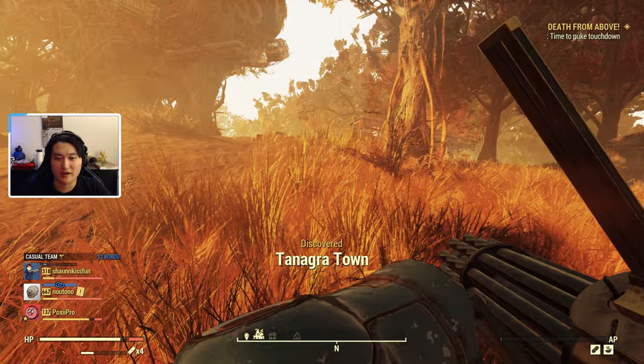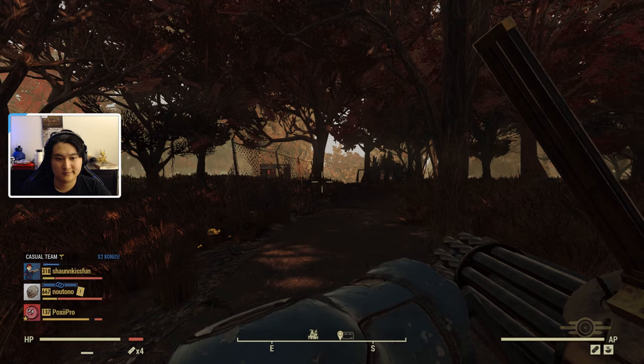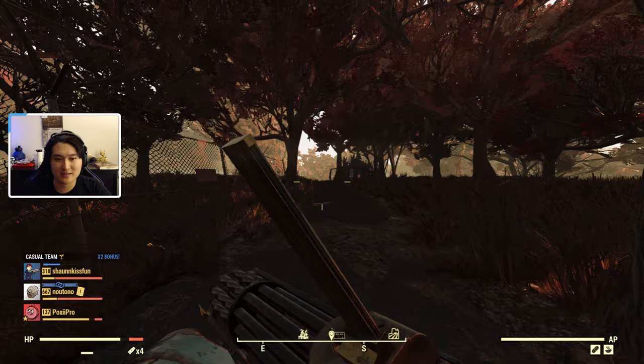Alright, we have arrived at our destination — Tangra Town. Now we just need to locate the crickets. I went ahead and fast traveled there for no cost since I already discovered it, and I'll lead you to where the crickets are going to be. We're pretty much looking for a large cave.